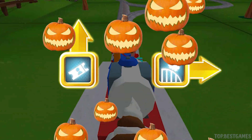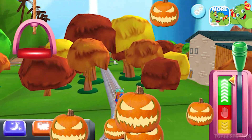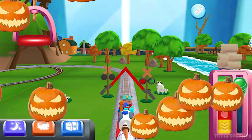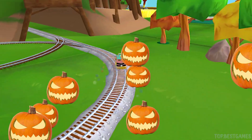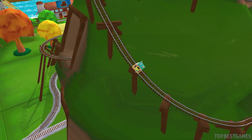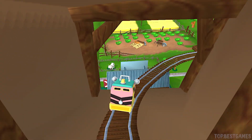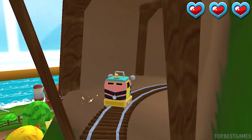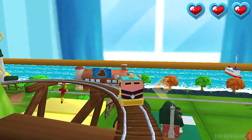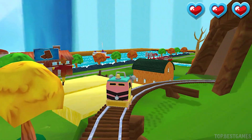Forward leads to Knappford Station. Next stop, Cannonball Curve. Only the boldest of engines will try Cannonball Curve. You can help us steer through the sharp curves. Swipe left or right to keep the train on the tracks. Excellent! Nice! Good job! Super!